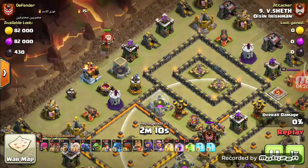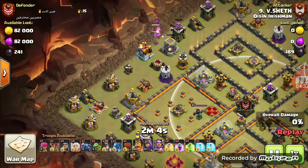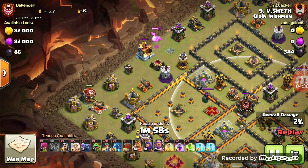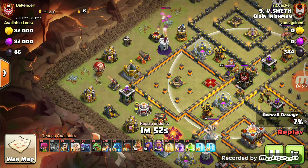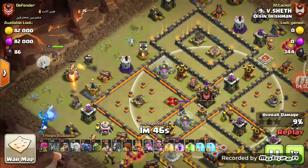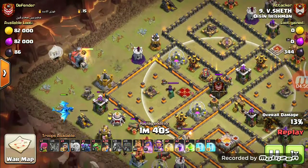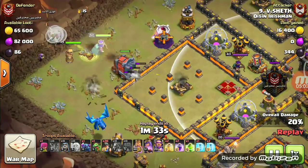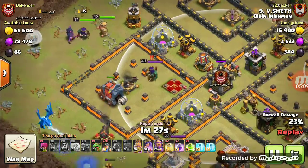You can see I will be starting the attack. I started creating the funnel. I deployed this balloon over here to check whether there is an air mine or not, to trigger all the air mines so that my electric dragon is saved. Now I will be deploying my electric dragon. I have also started the Archer Queen here. After this material is cleared I will be deploying the queen and wizard. You can see CC troops are triggered now.